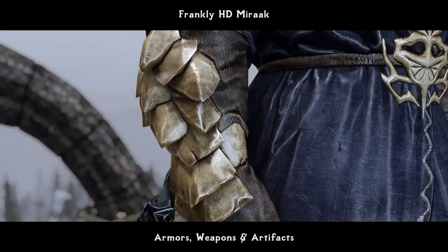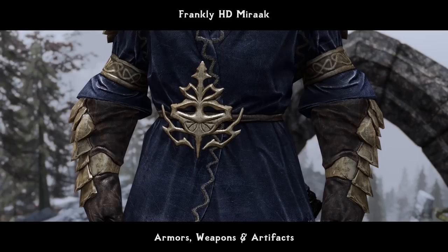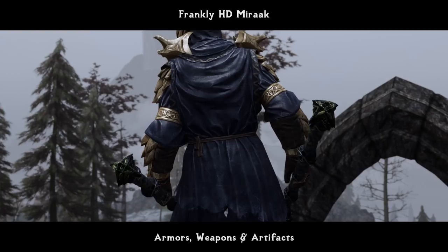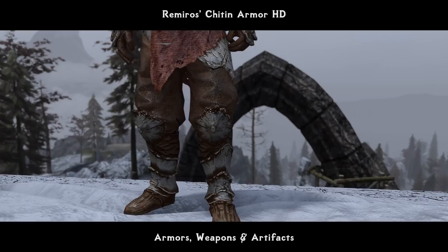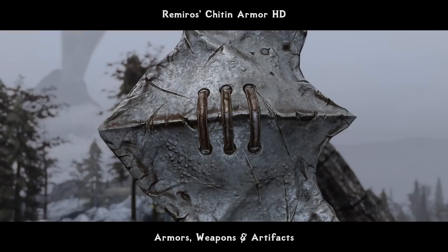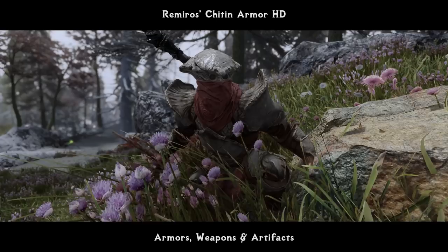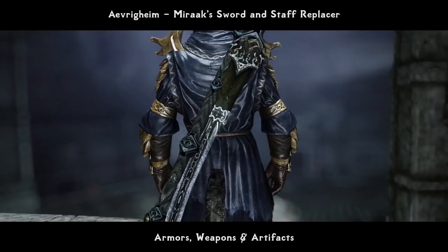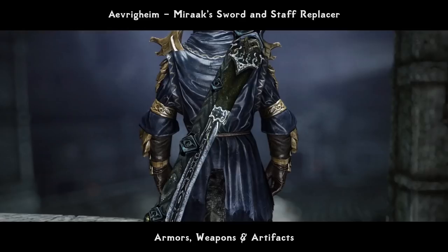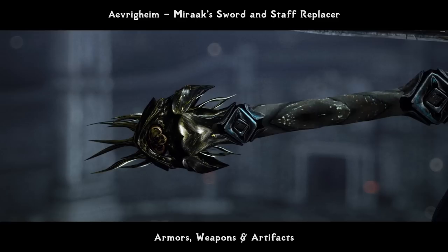We also don't want to keep the original armors and weapons looking ugly. HD Chitin and Ramiro's Chitin Armor HD mods make glorious high-quality retextures of the chitin set, as there were both light and heavy chitin sets. While the Ebony High mod provides both an improved model and texture for the chitin Staff and Sword, and what's even better, comes in a few versions to choose from up to your taste.